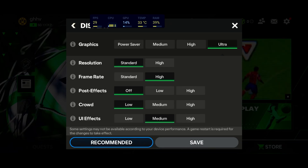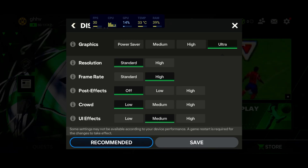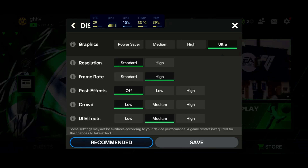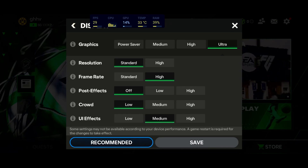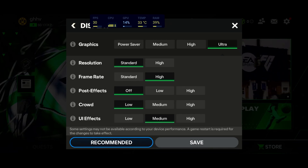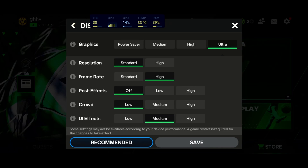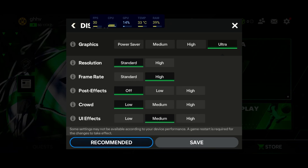The last setting is UI effect. Honestly, you can run medium — it doesn't affect your FPS when you're playing the game, it's more about your menus. If you're still lagging in the menu, maybe try Low. If your menus feel fine, you can even test High. It's just UI effects, nothing special. When you've done all that, make sure you restart your game because some parameters don't apply directly. You really need to restart the game and you will see the results.